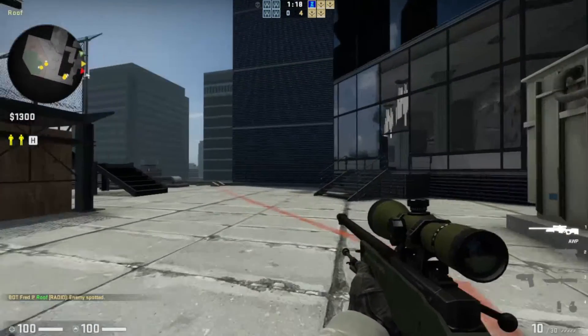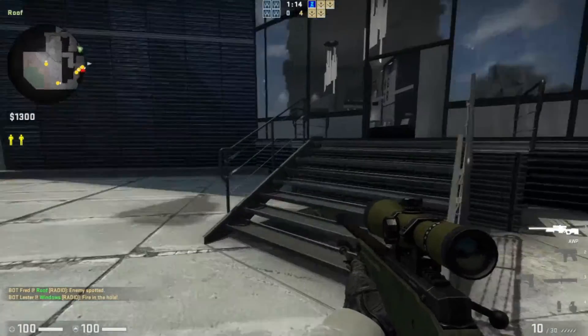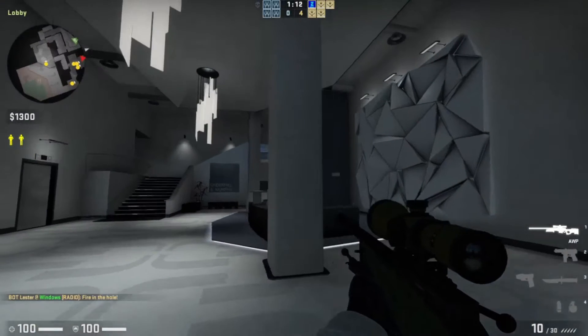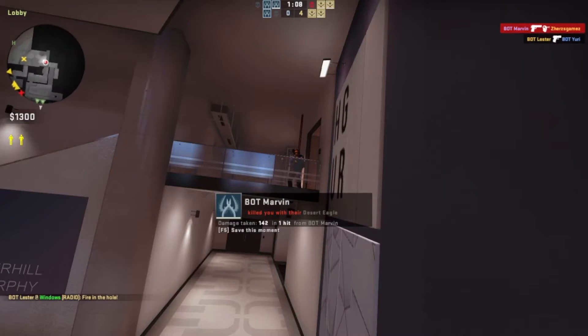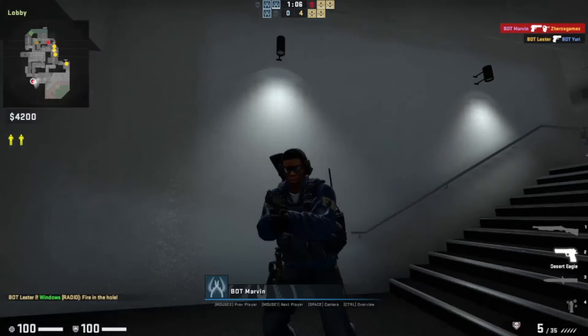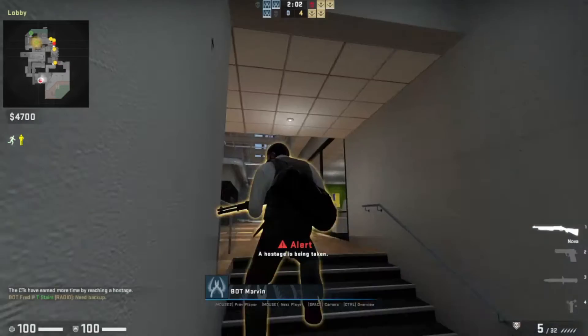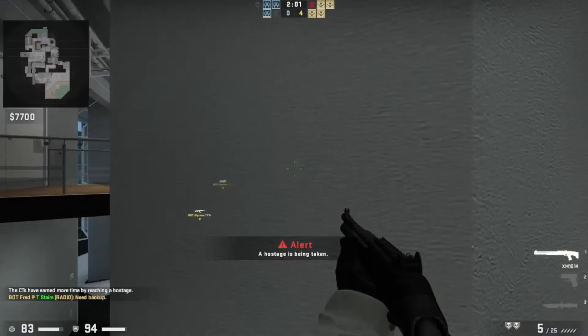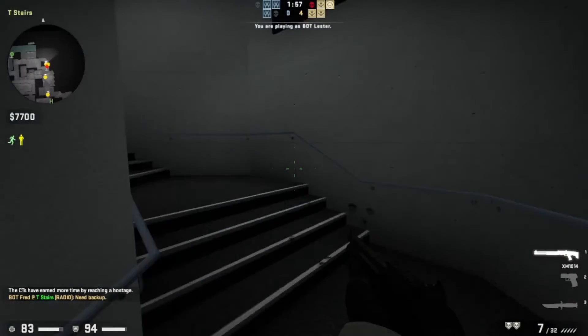Go race towards the enemy! Fire in the hole! Be careful. I see the enemy. He hit me with his Desert Eagle. He's picking up the hostage. I'll take control of him. Get rid of the hostage extractor — I'm playing as bot Lester now. I see you. Don't rush. I got an auto shotgun like you, and I got you with my auto shotgun.